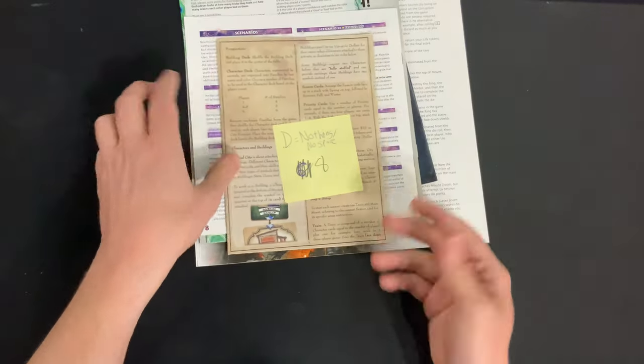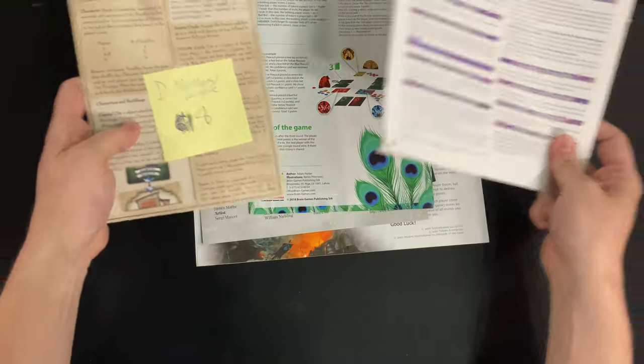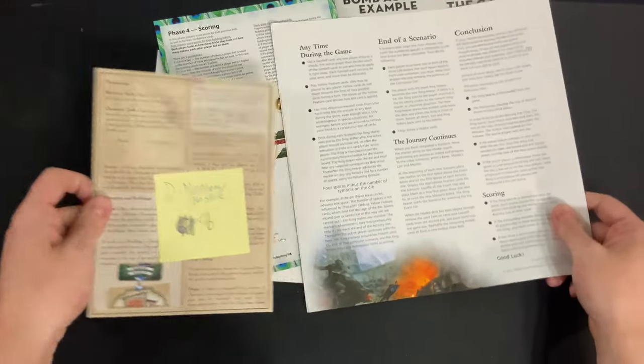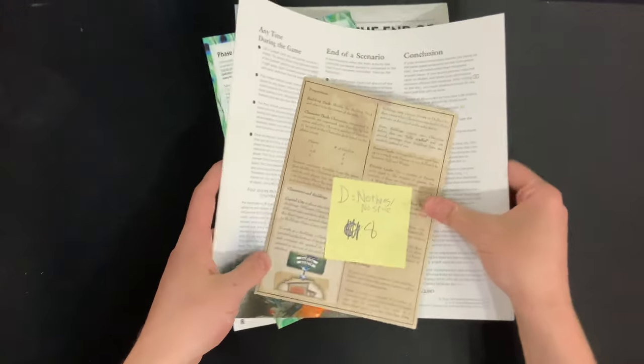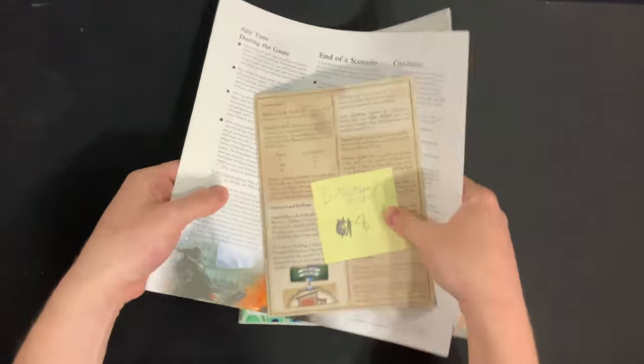Then we have the next D tier category: nothing slash no space. This is one where they use every last inch of the rule booklet because they're trying to save space, and printing more pages in the rule booklet can be expensive. There were eight of these. It seemed like it was more common in some of the older games, not necessarily some of the newer games from the last five to ten years.